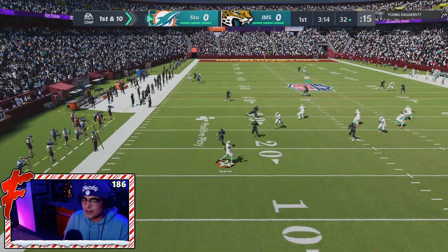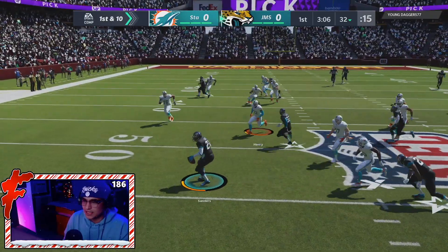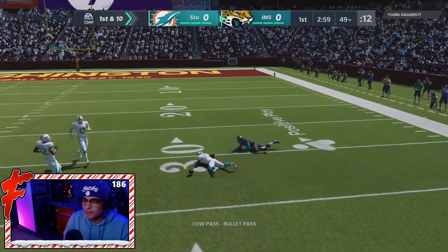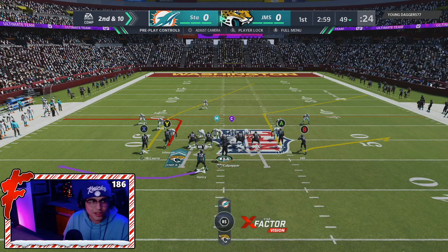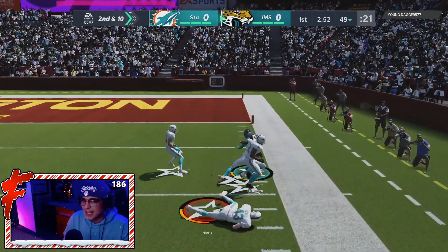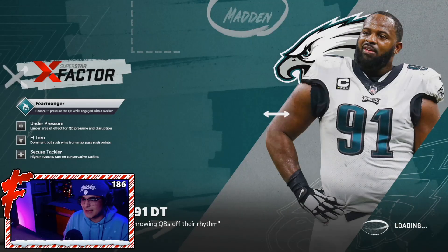We're starting on defense. He drops back — we should have our spy ready. He throws it up and we pick it off with Deion Sanders. We're trying to dribble outside but got a little too creative with the spin. On offense, we try Jonnu on a corner out in man coverage — low ball it, Jonnu catches it with a weird animation. That was Ed Reed on him. We run it again, Jonnu breaks a tackle for a 44-yard gain. Then the opponent quit after one play.